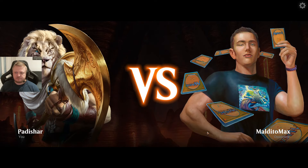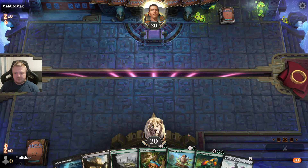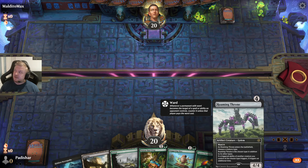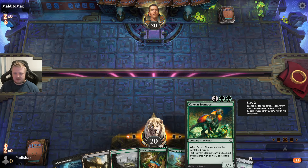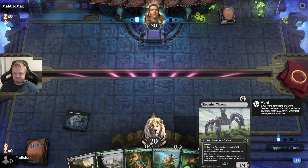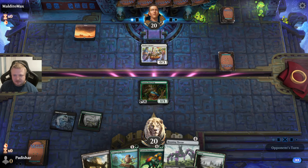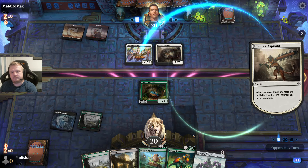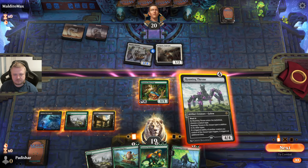Okay, that's a nice hand. I can have a Roaming Throne on turn 3 if the frog survives, and I'd name Dinosaur for it. I have one explorer — a Vefalk Scout — but given the Cavern Stomper, I can get Scry 2 twice. Unless I draw something different, I'll be naming Dino for this thing. I hope the frog survives because I might not have a turn-3 play otherwise. Okay, it will. I'm making that thing into a 1/4 — not bad. Dinosaur it is.